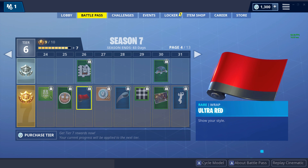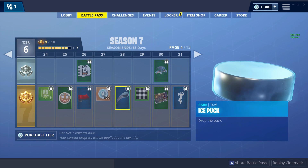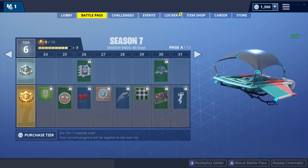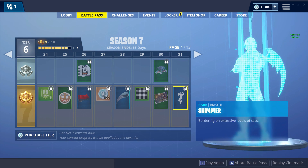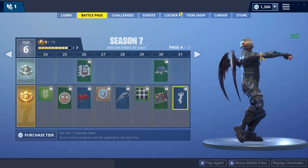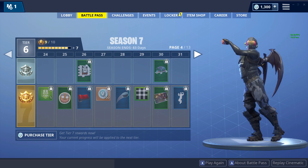Next page - XP boost, gingerbread gunner, Sgt. Winter. Ultra Red - ooh, this might look pretty sick, I'm not gonna lie. 100 V-Bucks. Ice Pucks - these are probably toys like the golf balls. Royal Air glider - that's pretty fresh. Got a loading screen that actually looks pretty funny.